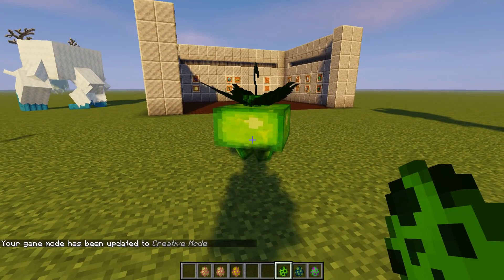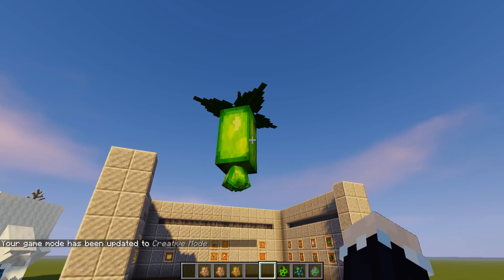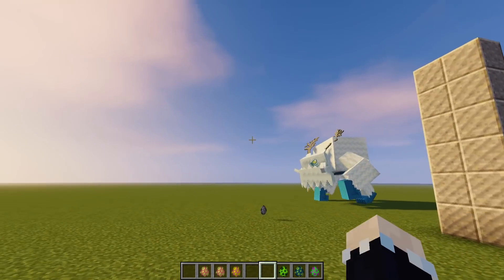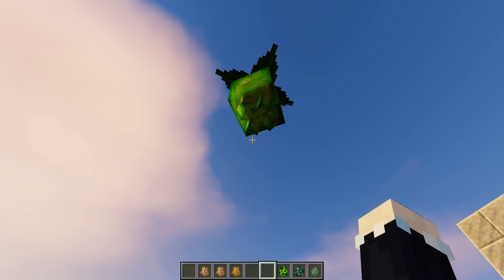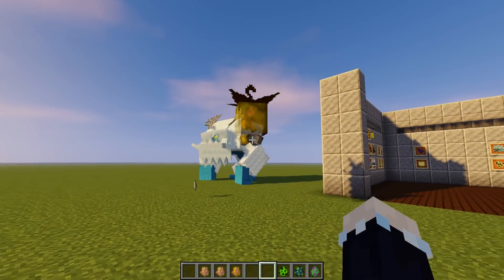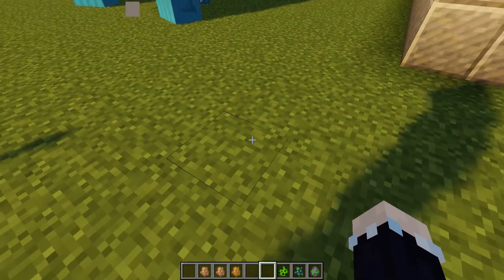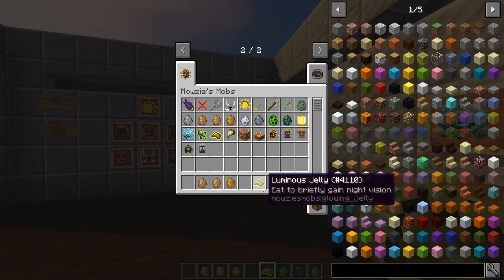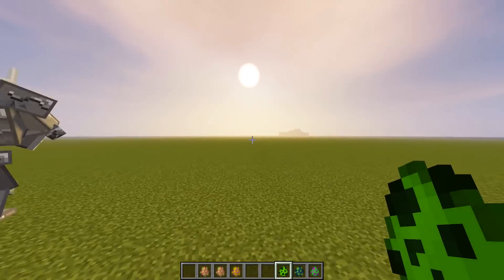Now these are the little glow lanterns. These spawn in roofed forests, and I think they might spawn in other forests too — but I only checked the dark oak and roofed forests, so that's where they spawn. Now if you kill these guys they only occasionally drop it, but they will drop this thing. These are edible and you can gain night vision from them, so that's lovely.